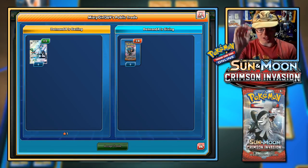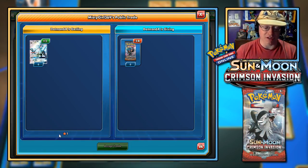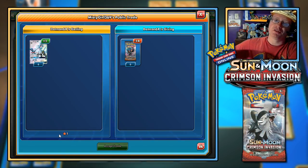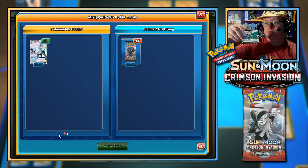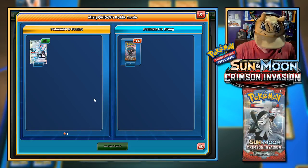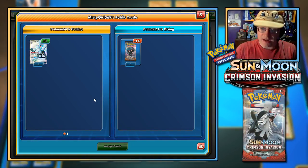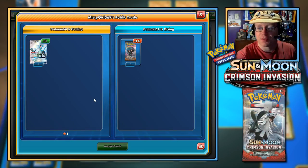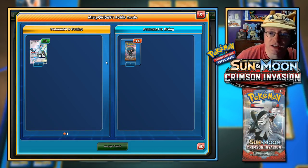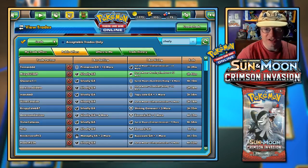That reminds me — I'm going to give out one of these code cards right now. There are only about three people watching but that's fine. We're going to shuffle up these code cards — you guys have a chance to win one. We got a Roaring Skies booster pack! I'm going to type this into the chat, so feel free to copy-paste it and redeem it in Pokemon TCG Online. Go up to the shopping cart, redeem codes, get yourself a Roaring Skies booster pack.